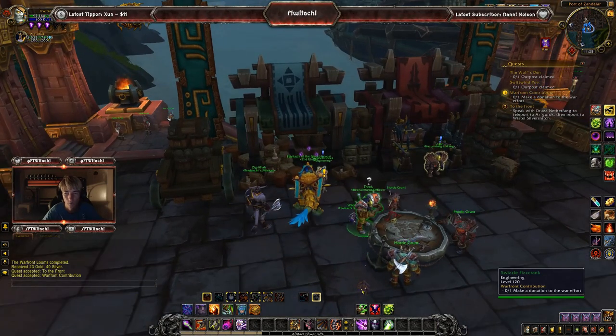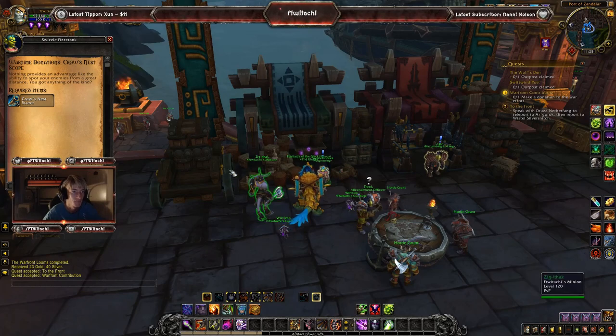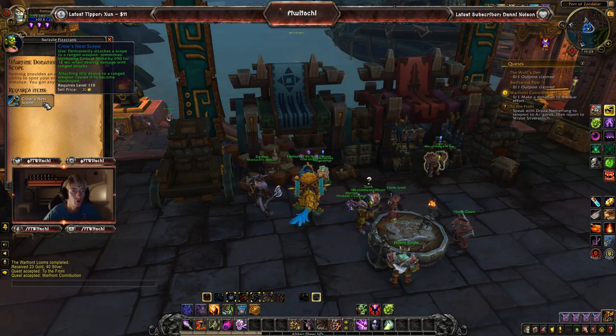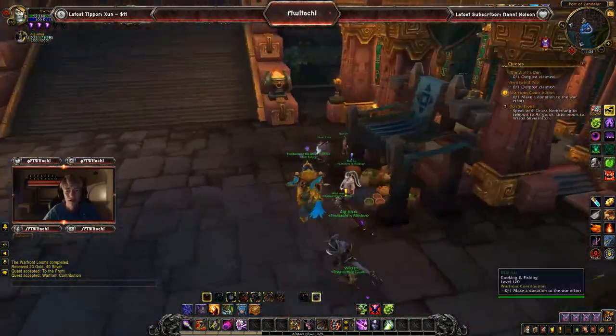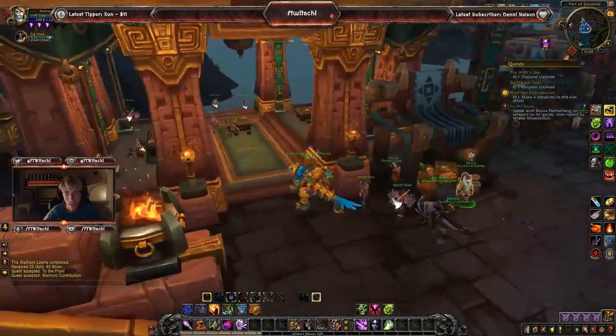I'm going to show you around all of the dailies, finishing back at this guide to my right. Starting here, there's a daily for wartime donations — Crow's Nest Scope, where you can donate six of those. You'll be given Azerite power as well as some reputation. Same thing with Great Sea Catfish.